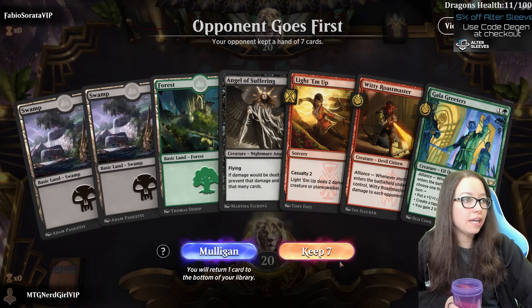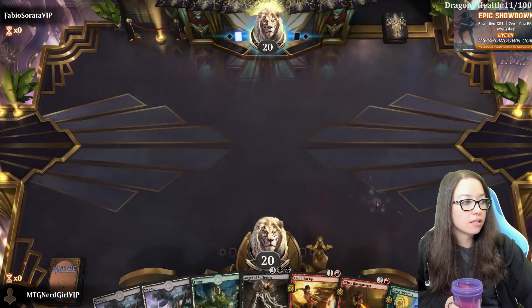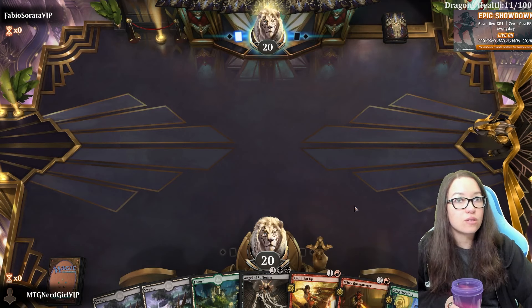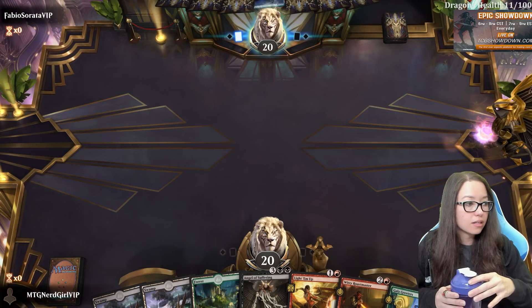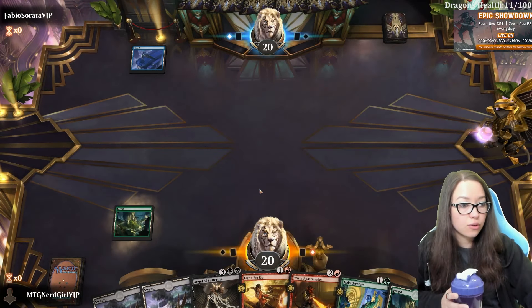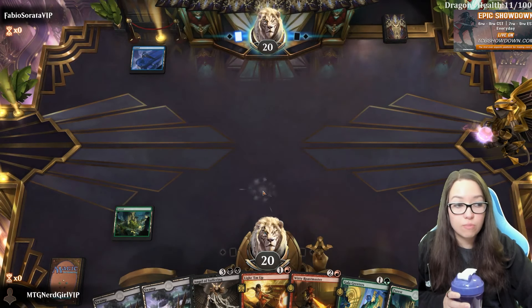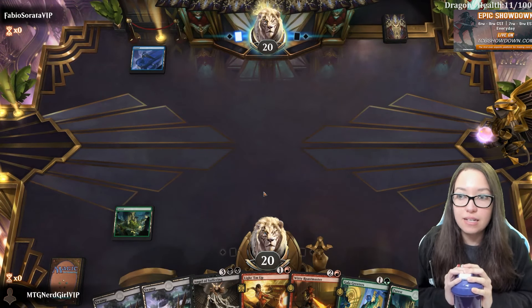If we hit any green or black then we're okay. If we hit red land we're okay. I'm gonna keep it just because Gala Greeters is one of our better cards and it fixes for everything else. Most of our deck is green, so all we need to do is hit green, black spells, or red land - which is, you know, all of those things combined is about ninety percent of our deck.